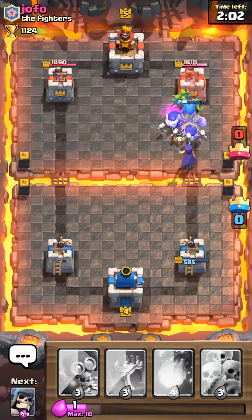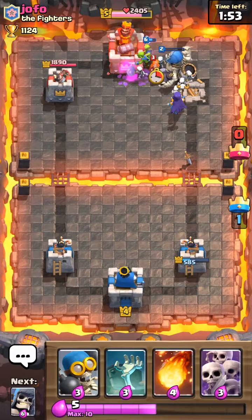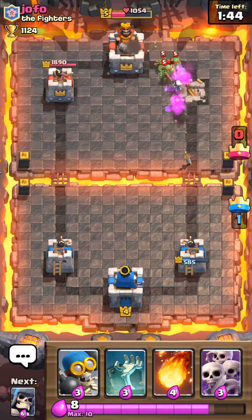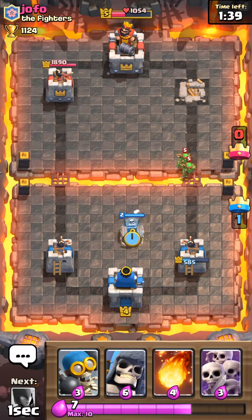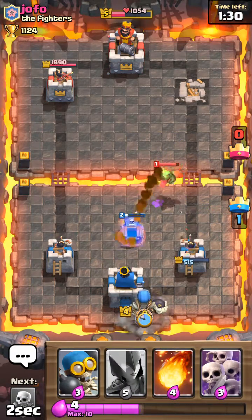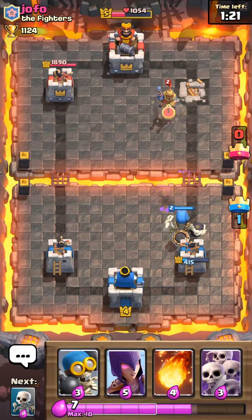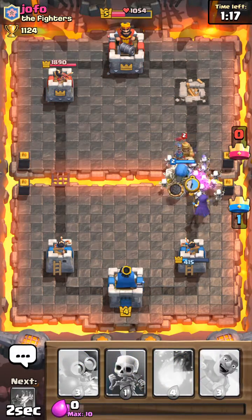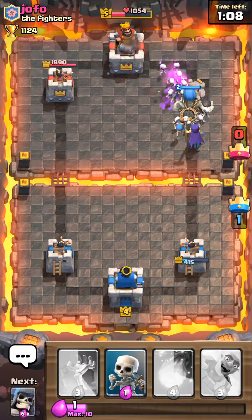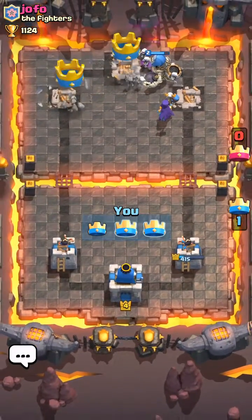And then send in a goblin barrel to distract — get some hits on tower. Oh, that tower's so down, guys. That tower's so down. The giant skeleton's still alive, so he's gonna make it — hopefully make it to that tower. I think that's in range. Oh, it is! And that's gonna get us close to the win. Let's put a tombstone, see how that plays out. So far, so good. Start off with another giant skeleton. Baby dragon's still gonna stay alive and hit my... okay, let's put this down. He wasn't expecting that, was he? Let's put a bomber. Oh, that musketeer got wrecked. Let's put regular skeletons — only level five. And that should be game.